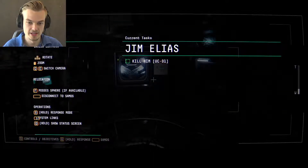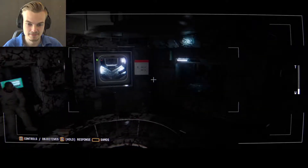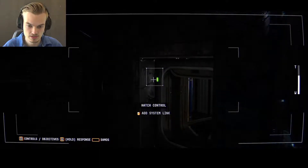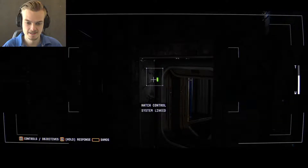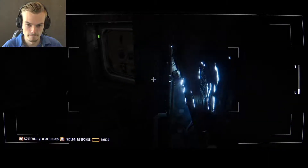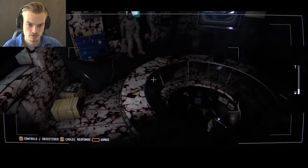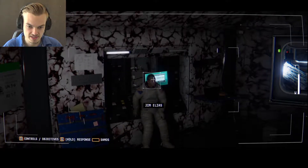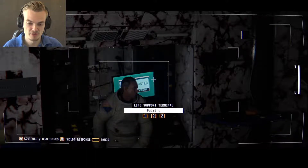Jim Elias — kill him. Are we actually gonna have to do this? I mean, no one likes him, but do we have a choice? Should I do anything with the hatch controls? Close hatch. It says access granted on the life support terminal.